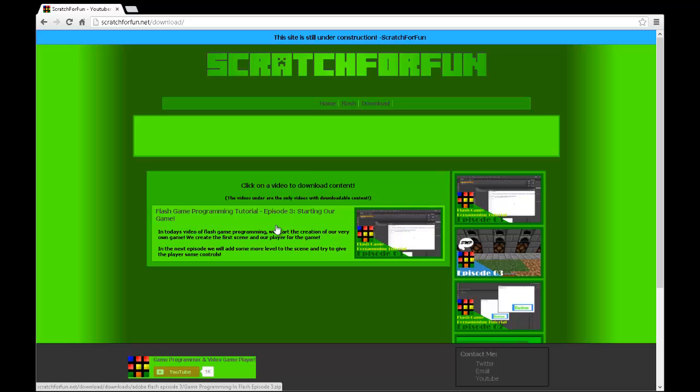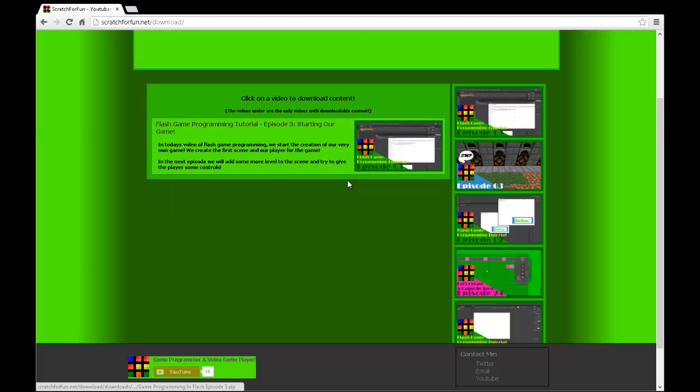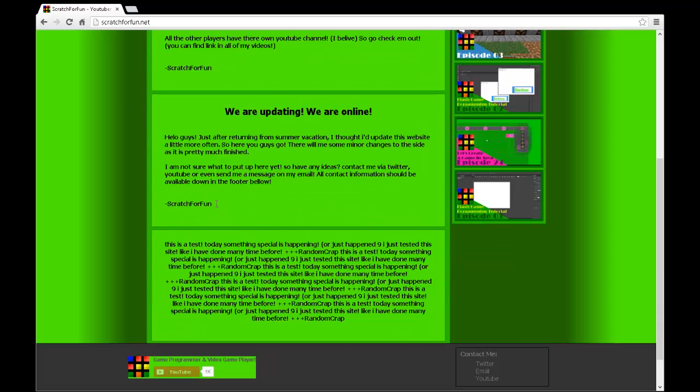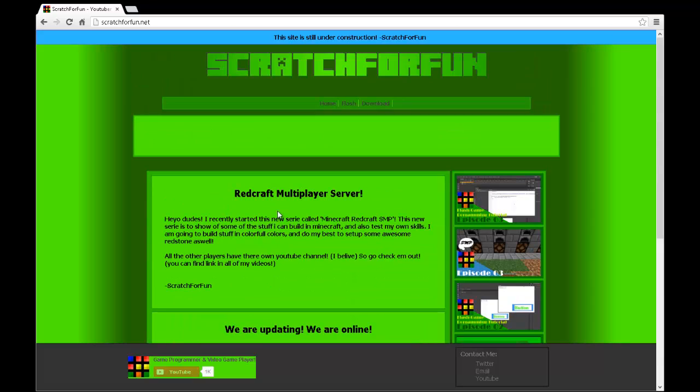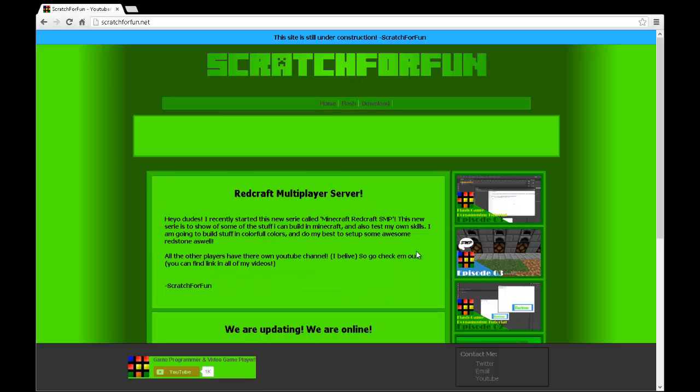Other downloadable items will appear here when there is more stuff to download — for example, if I have a game you can download. There are multiple download tabs like in Flash. Over on my home screen, I plan on having a video viewer that will show my most recent video and other stuff. As you can probably see from the looks of this website, I am not a professional programmer, so it takes a while to update the site. Sometimes you might see me update the site while you are on it — if you are at Flash and then hit Home, the entire screen might go weird.